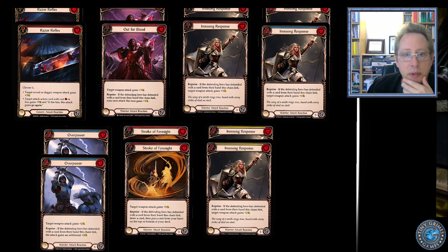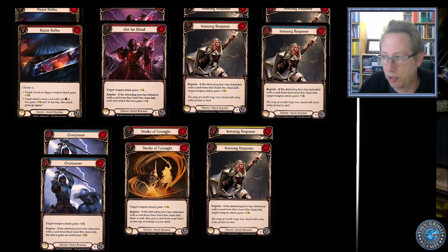Out for Blood is a very similar card — one cost gives your weapon plus three. It also has a clause that if the defending hero defends with a card, the next attack gets plus one, which is much less relevant. It's really just the plus three. So in order to stop you, they have to overblock.